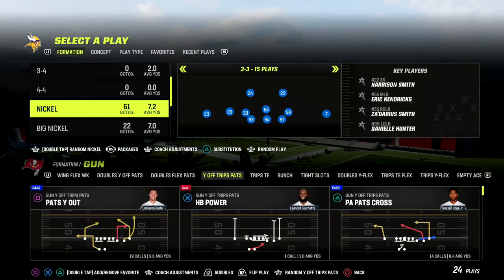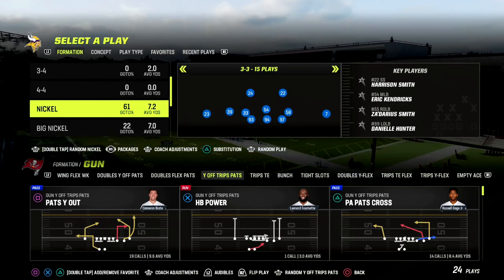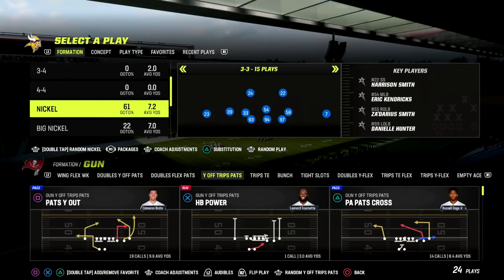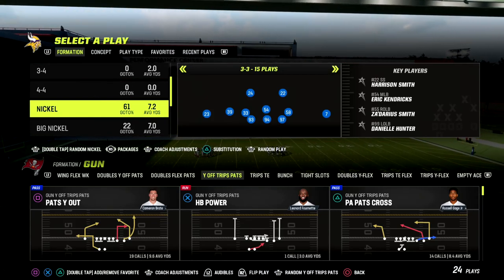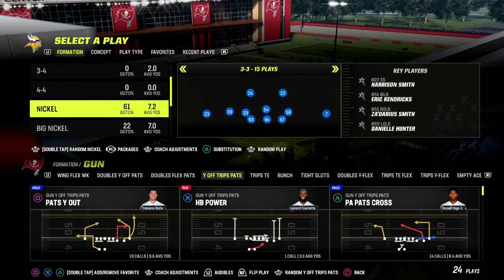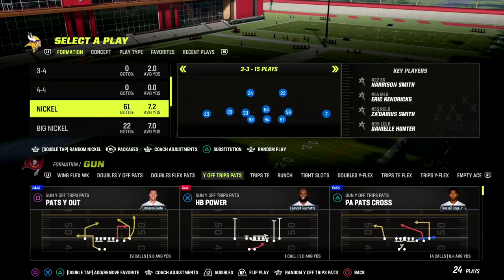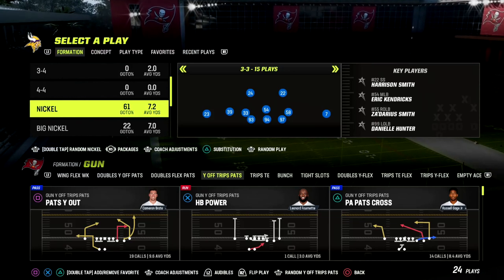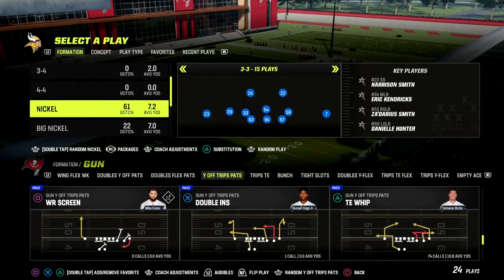I want to let you know that I just released a brand new defensive eBook. We released a Dollar eBook like the second week the game was out this year, but the game has completely shifted, so we basically recreated the entire Dollar 3-2-6 eBook in a completely different defensive scheme built around the current strengths of this formation. If you want to check out that eBook, join our Patreon — the link is down in the description. It's just $10 to become a member and it gets you access to all of our Madden 23 offensive and defensive eBooks.